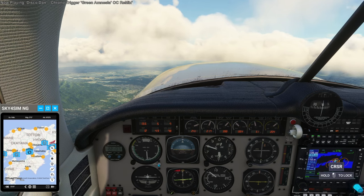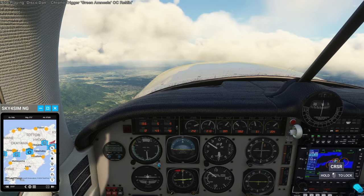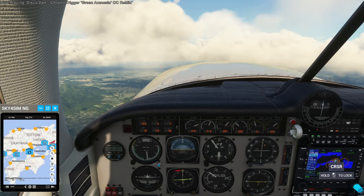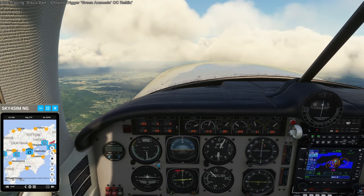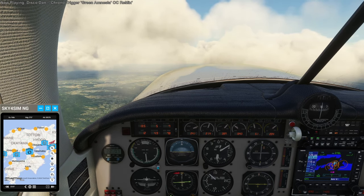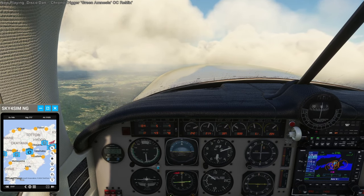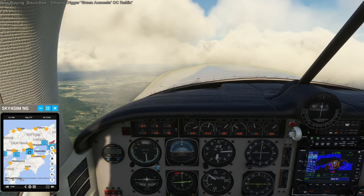I'm looking for good airports along the way. We basically should be flying right over Okayama Airport — RJOB. I wonder if it's better, instead of taking the most lucrative contract, to take two — one for a further distance, but both of them only taking up half the load, and then drop half off, then continue with the other half. Might be a better way to go.